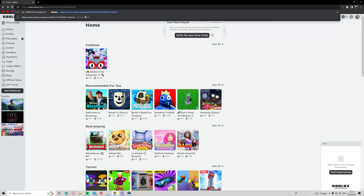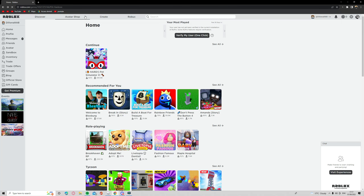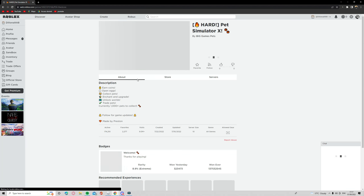First, you need to use the link in the description.